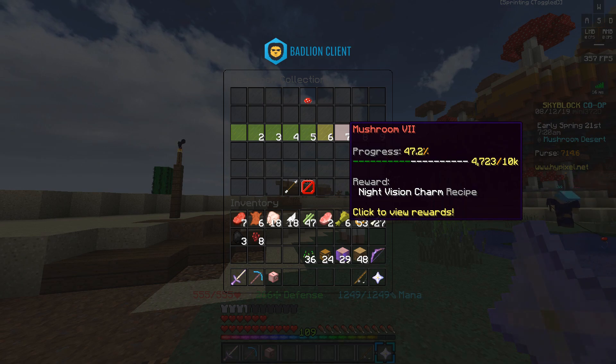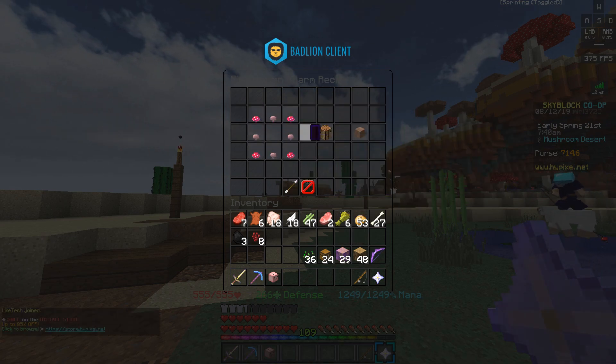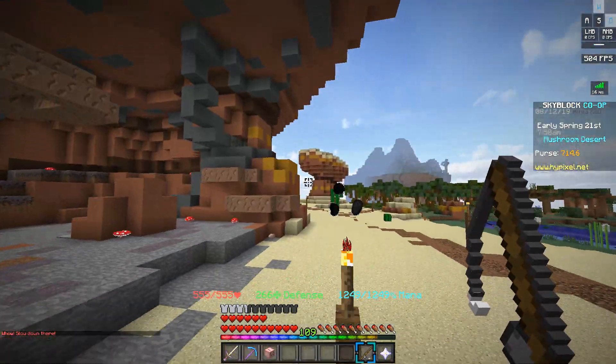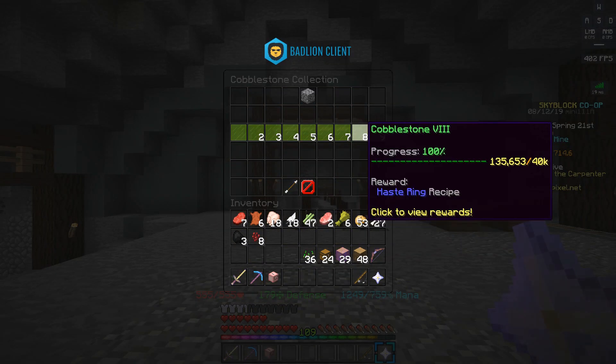The last of the farming talismans currently released is the night vision charm, unlocked once you have 10,000 mushrooms in your collection. It grants night vision and is crafted with four enchanted brown mushrooms and four enchanted red mushrooms. Mushrooms can be obtained at the mushroom desert. There is also the luck talisman unlocked at 25,000 raw rabbit, but that one is currently coming soon.